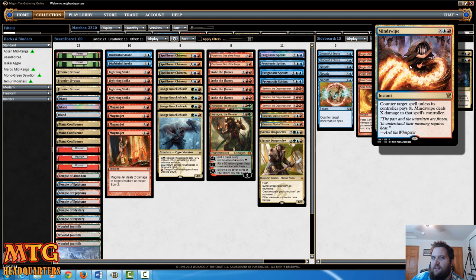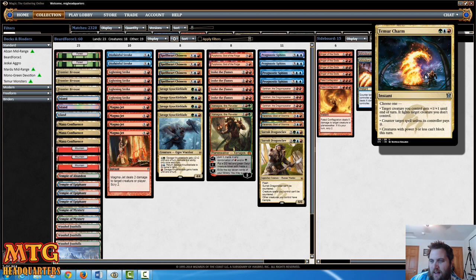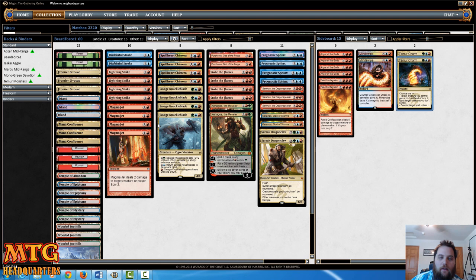I'm running two Mind Swipe for fun — whenever I cast it I like to proclaim 'Mind Swipe!' I also threw two Temur Charms in last night and didn't get into a game where I could have boarded them in. My thought was that it's a counterspell, and it's kind of removal in that its first ability, when cast alongside just about any of my creatures, can deal with a Siege Rhino or another large creature like Polukranos. But once they hit the board, it doesn't go so well for me.